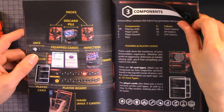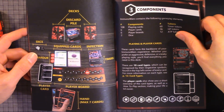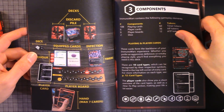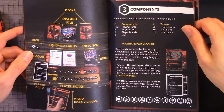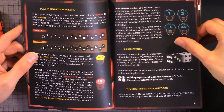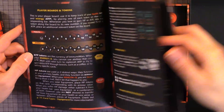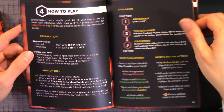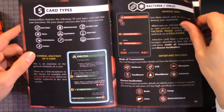There are glossary terms including: decks, discard pile, dice, equip cards, infection, player cards, play board, hand max seven cards, components, player board, tokens, and how to play. Also card types.